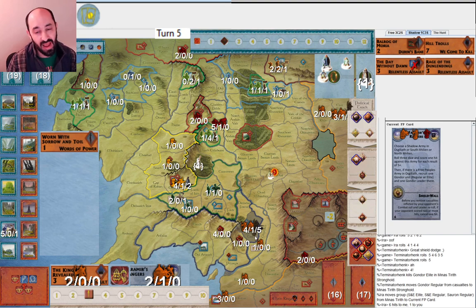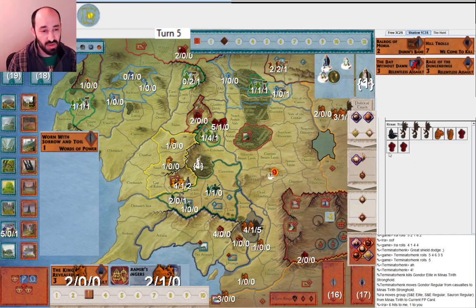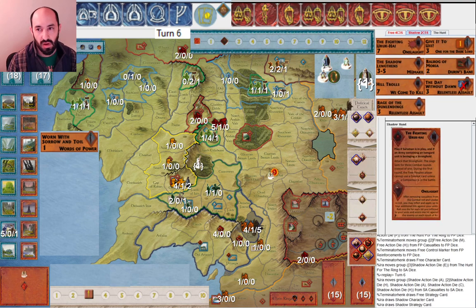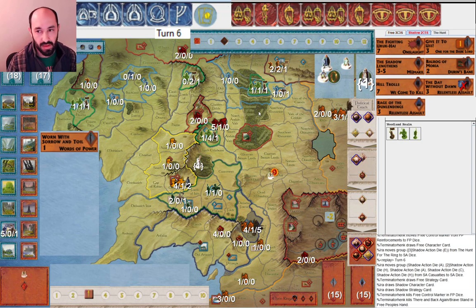Now this Siege of Minas Tirith is going to take a lot more dice. I do have Hill Trolls, but is that going to be enough? Eight hit points against five inside - I don't know if that's possible. I draw into Shadow Lengthens, and with Shadow Lengthens I think maybe it's going to be okay. I also get Fighting Uruk-Hai. I think I discard Balrog because I'm just not going to go after Lorien - it's quite buffed. I'd rather try and sneak attack Rivendell at some point or Woodland Realm.